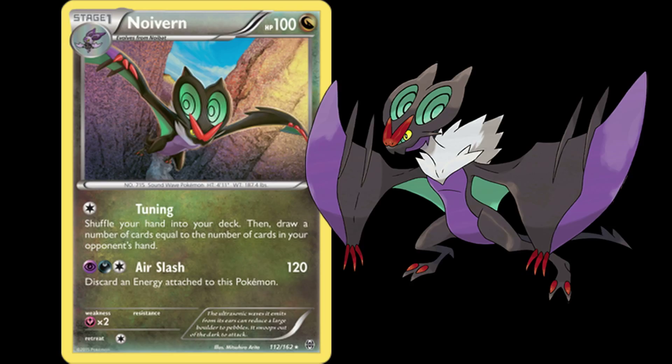The third powerhouse is Noivern — a very cool card. It has Tuning, which shuffles your hand into your deck and lets you draw the same number of cards your opponent has. So if you have just a few cards and your opponent has a really big hand, it's a great time to use this. Then once you get three energy on it, you can do Air Slash for 120 damage. You need both a Psychic and a Dark energy, so always keep one of each so that the third energy can be either.